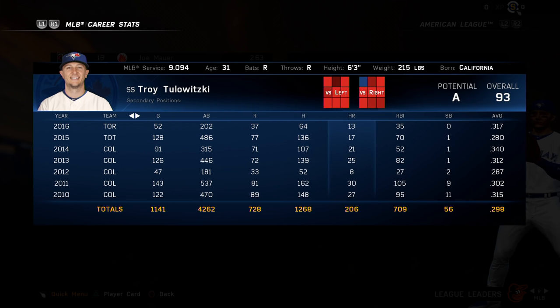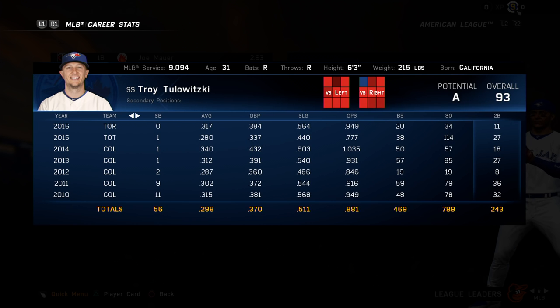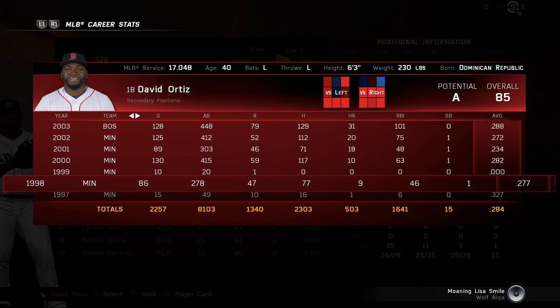MLB The Show is, after all, a baseball game, and baseball is all about stats. We now track pretty much every basic stat throughout a player's career as you advance in franchise mode, and we've also included every real-life season up to 2015. This means that you can look up David Ortiz's 1998 rookie season and see that he hit .277 with nine home runs for the Twins.